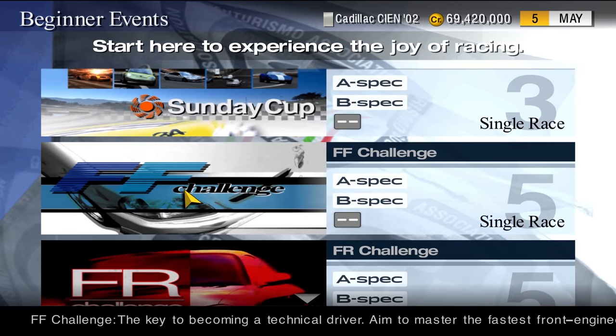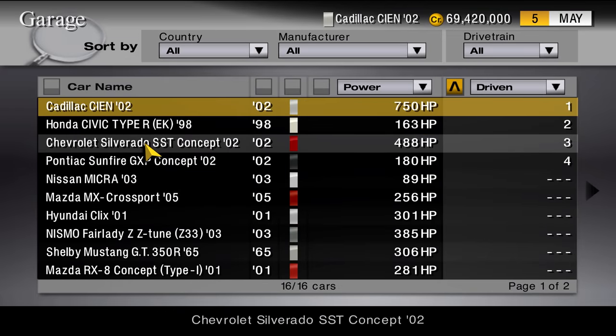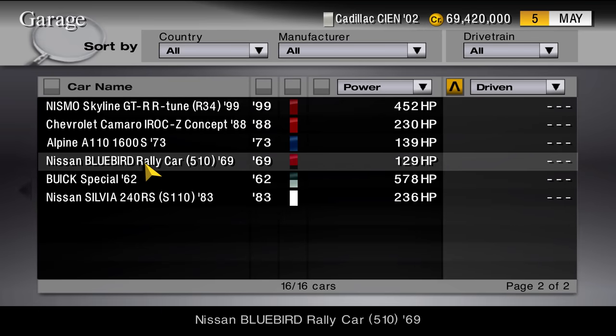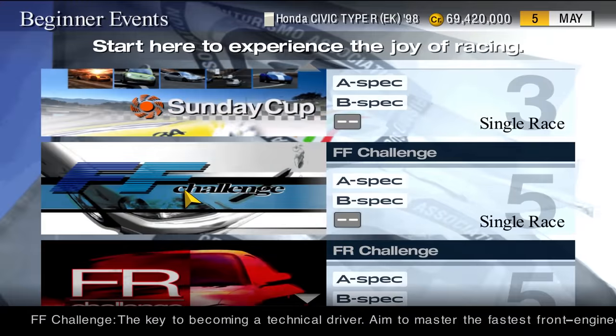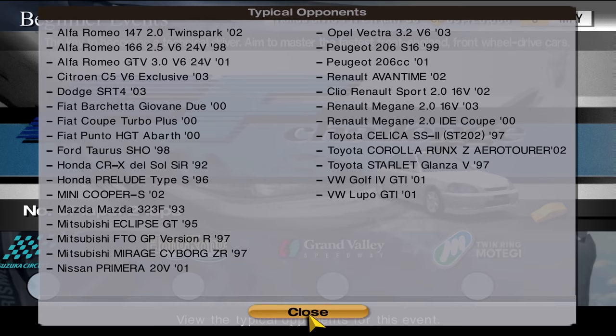Now let's venture into the events section. Upon selecting a racing event, you'll notice a new garage button, granting you quick access to change cars without returning all the way to the home screen. Moreover, a yellow icon on the right side of the race selection screen will display the opponents list, providing valuable insight into the competition you'll be facing for those races.